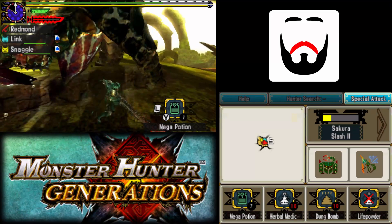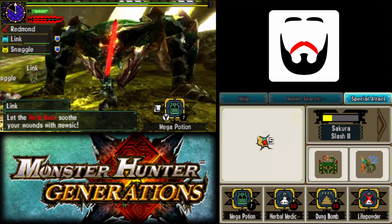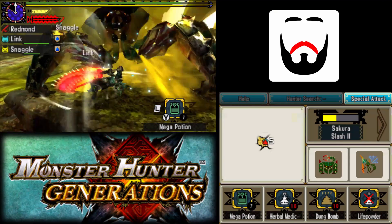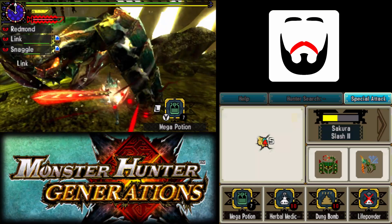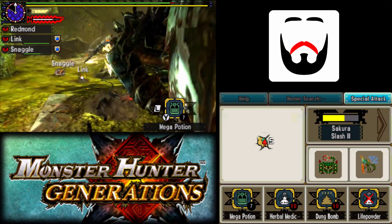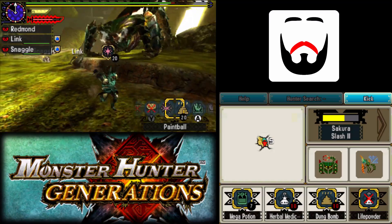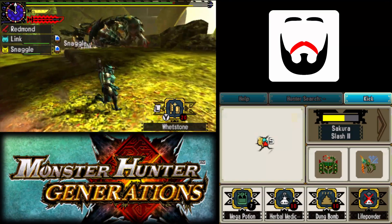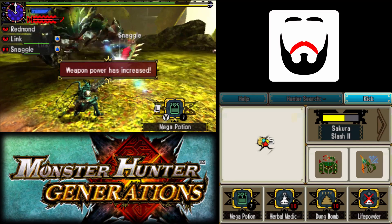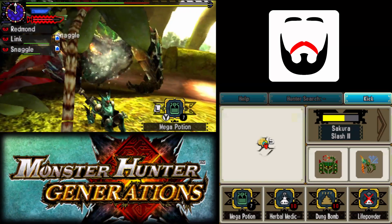Here's some of this. I need meter and I also need sharpness. Got my meter — now I can afford to spend the time sharpening, because I would lose a lot of meter if I decided to sharpen while it wasn't glowy. Lost a little health but we're sharp again.